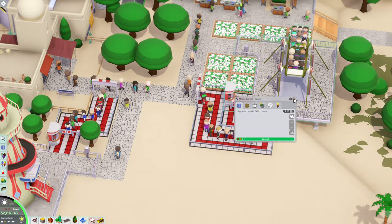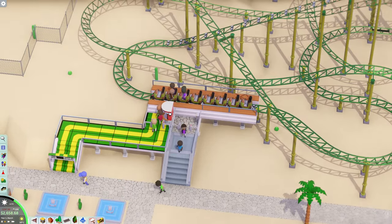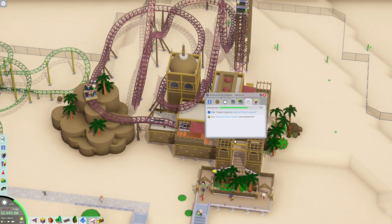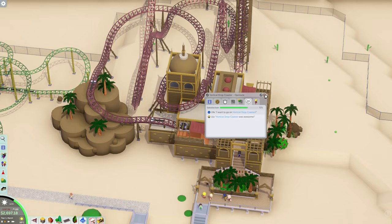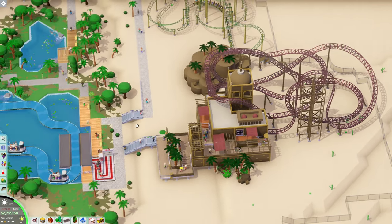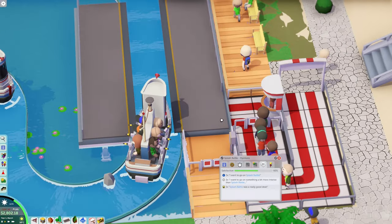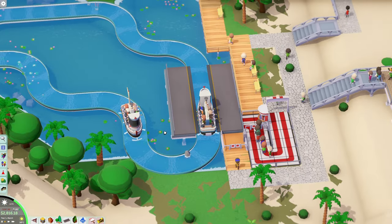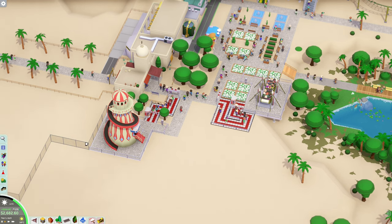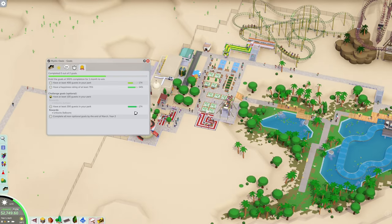This ride's doing pretty good with 11 on it. The vertical drop coaster - people really like it. Look at that drop, straight up and then straight down! How's the splash battle going? People are actually spraying each other with water - that's funny! Oh look, we're positive, and almost 200 people in the park! We're at 172 right now and already completed one goal.